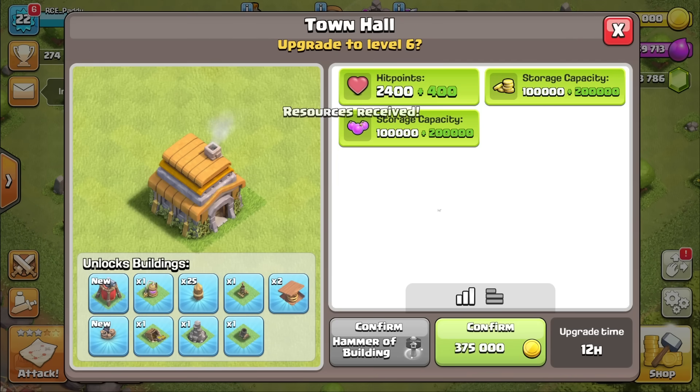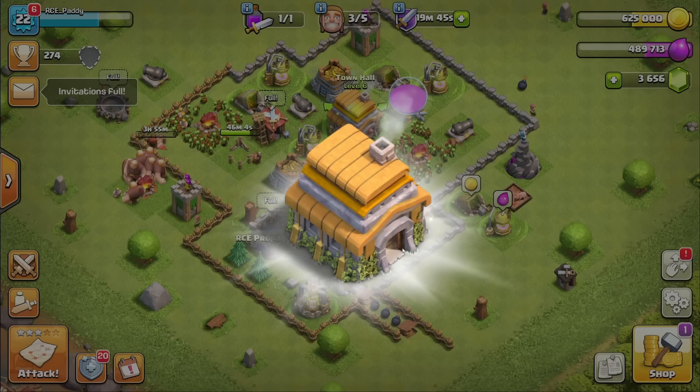I'm not even going to bother doing my walls yet because until I turn this off and can be attacked, I'm pretty safe as long as I'm online. So let's go to Town Hall level 6 — of course we'll finish that straight away.